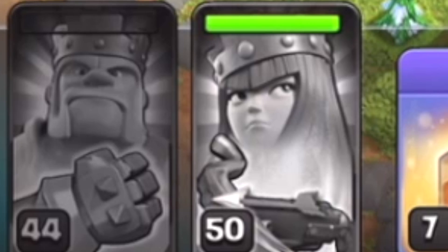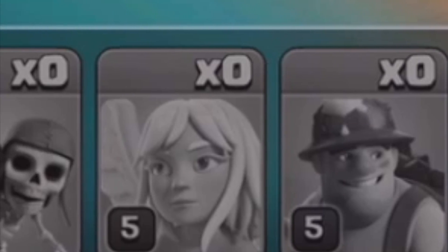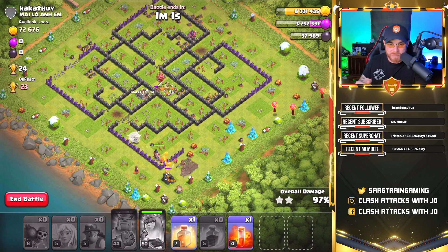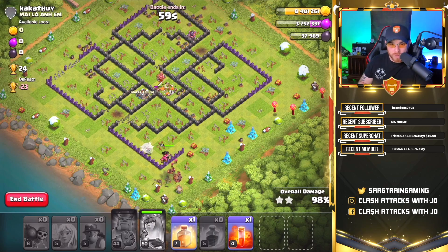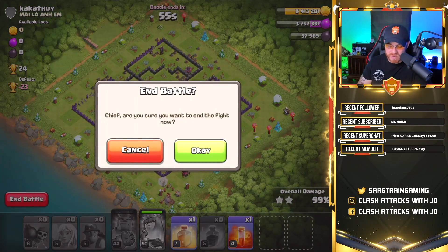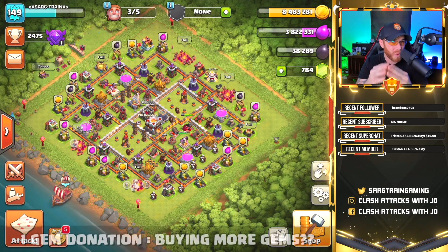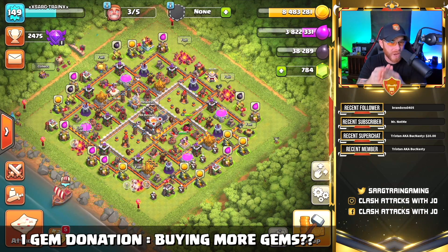This is a very basic army — just archer queen, like four or five healers, miners, and a few wall breakers. Nothing special, not a lot of work required. Looks like we got all the loot and we're going to bail on this. I'm not worried about the three star because I want to stay in Crystal League. While we wait for the barbarian king to recover, we're going to talk about one gem donation equaling buying more gems.